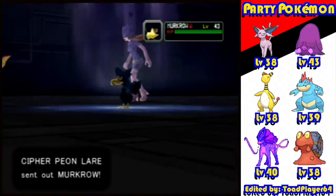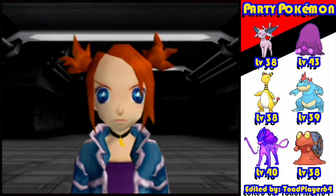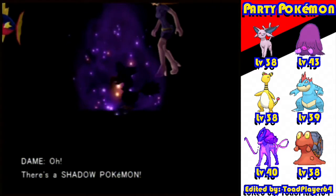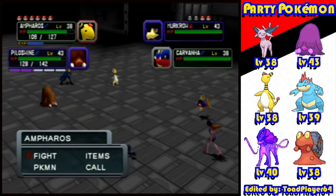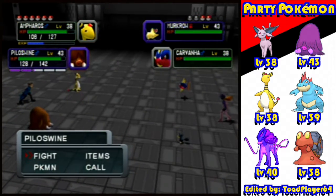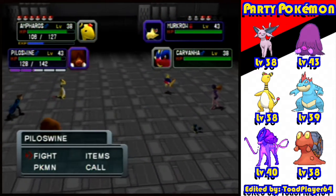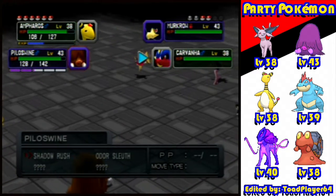Once it's purified I won't use it as much, I can guarantee you that. All right, Murkrow - another dark type. I don't want to kill it because it's a shadow pokemon. Murkrow's got speed and attack going for it but other than that not much. It's not going to make use of any of its attack because Flying and Dark are special in this game.